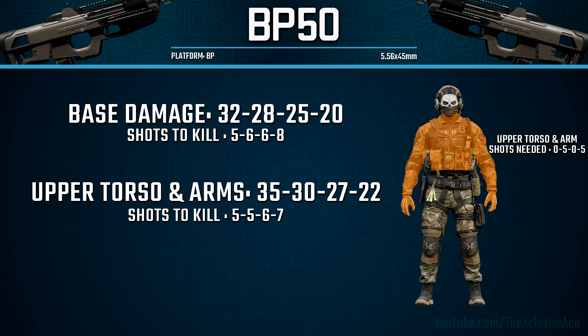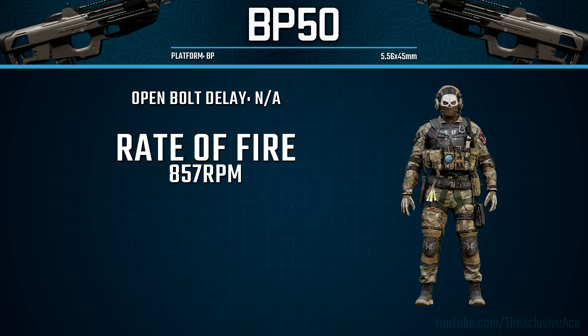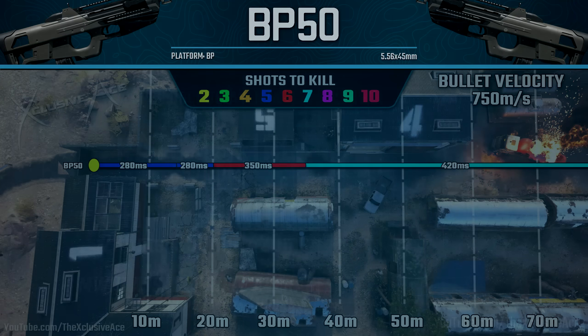With this gun it's going to be a five to seven shot kill, although it could technically be an eight shot kill at longer ranges if you're hitting too many shots to the leg or lower torso. It is worth noting the headshot damage multiplier isn't very good and you'll never be able to reduce the number of shots to kill with headshots mixed in. As for rate of fire, this is quite fast for an assault rifle at 857 rounds per minute. With a five shot kill we're killing in 280 milliseconds — very fast, much more competitive with SMGs. A six shot kill increases that to 350 milliseconds, which is still tolerable, and a seven shot kill is quite slow at 420 milliseconds.